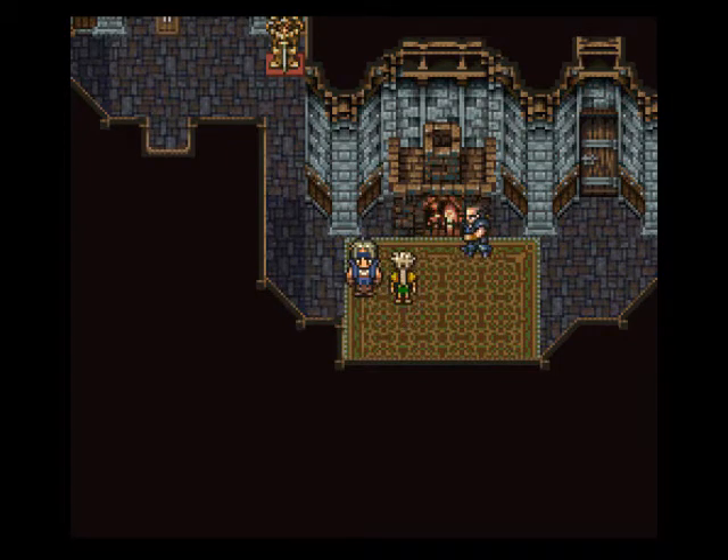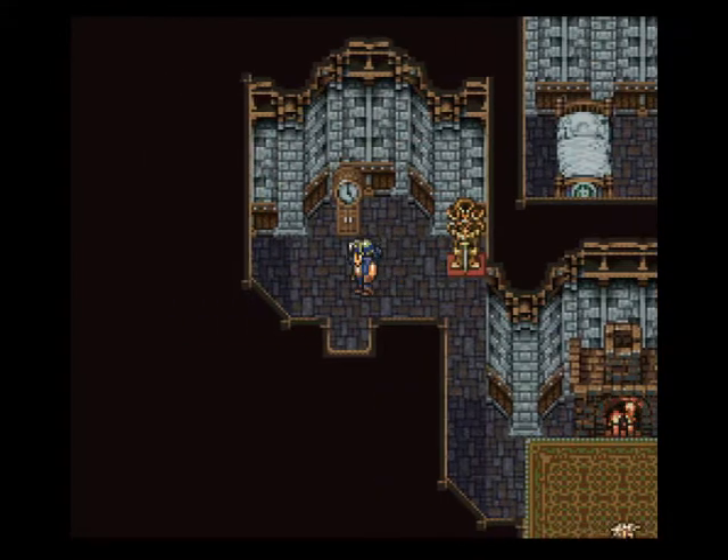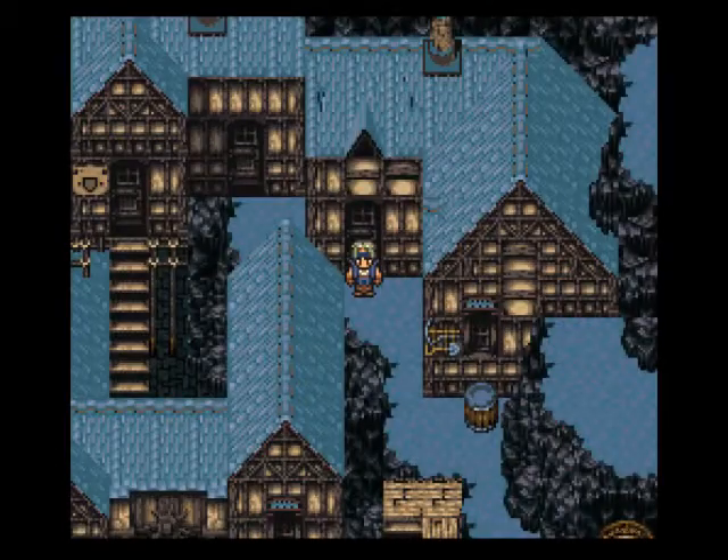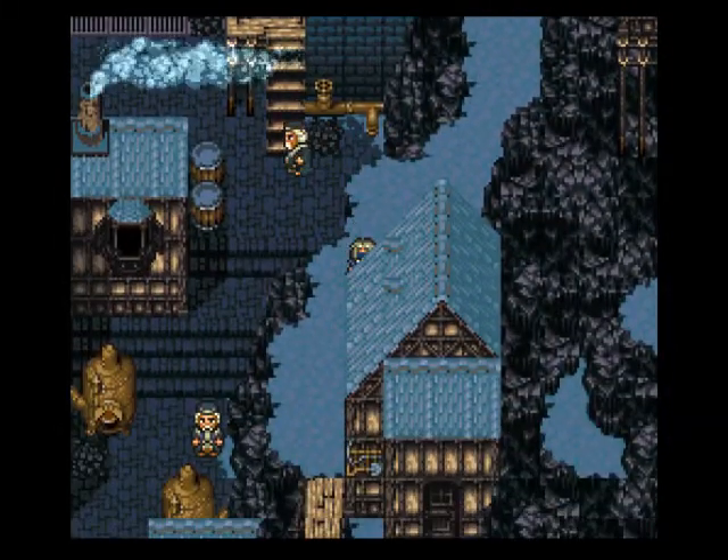Edgar gave us a hint to go to Figaro Castle and we can use it to go west. But since we're here in Narshe, there's a couple things we can do.